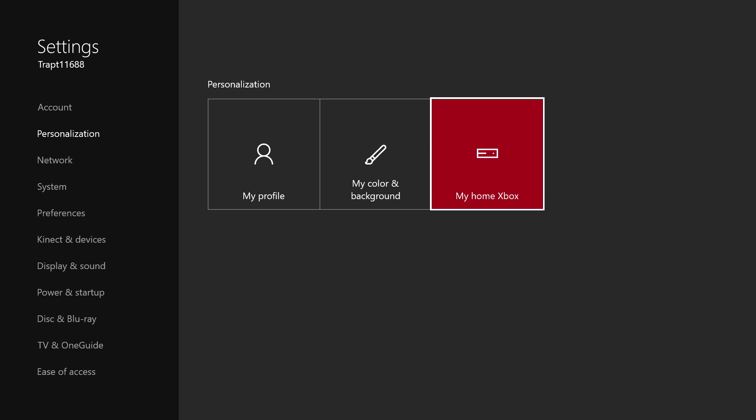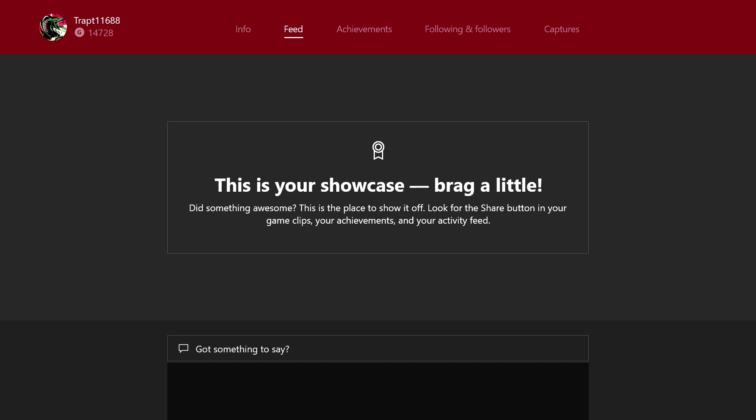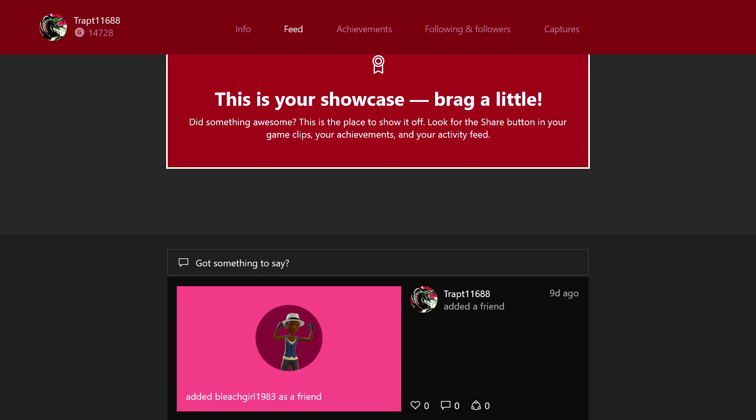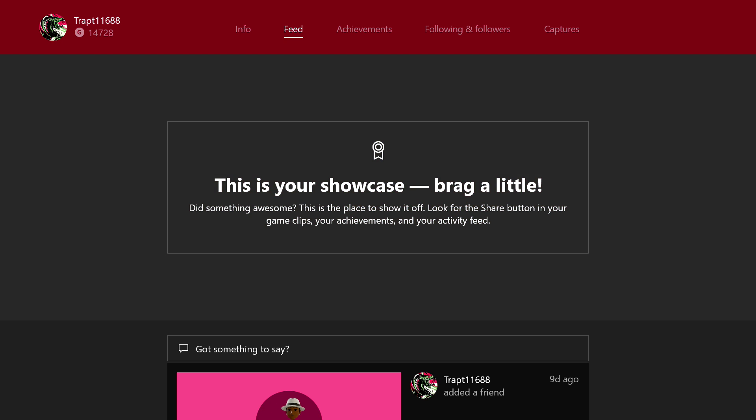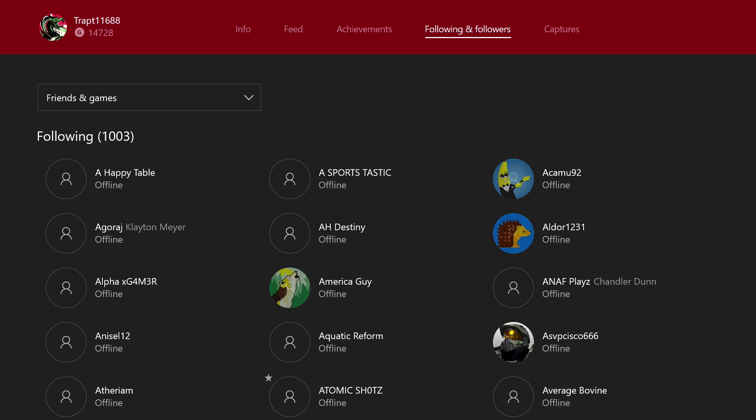I do game sharing with a few friends and it's pretty easy to do. You can also go to My Profile — your info, customize your profile, privacy settings, etc. You can get your showcase and everything like that, your achievements, following, and followers.